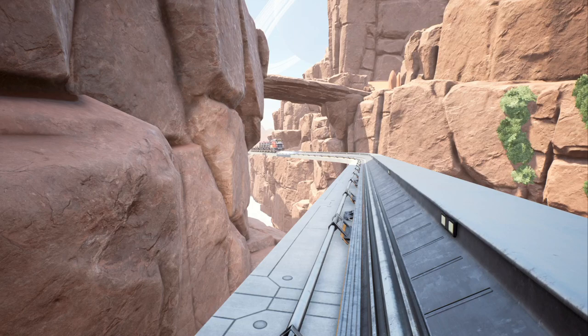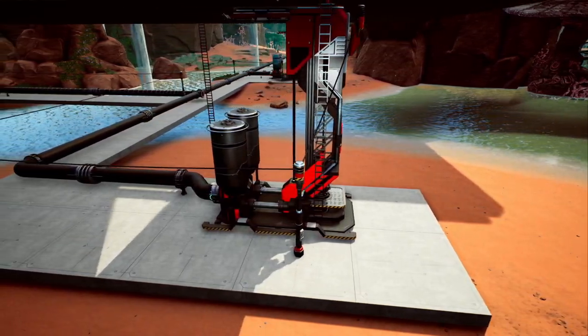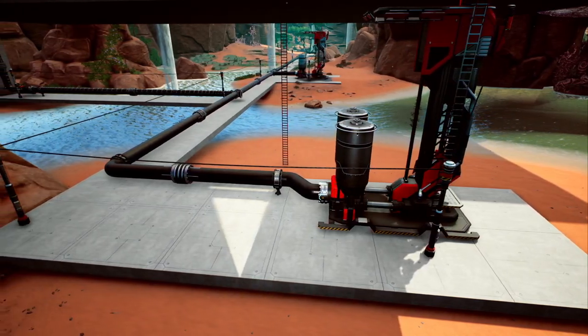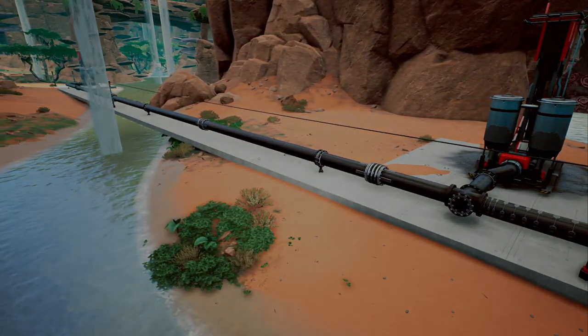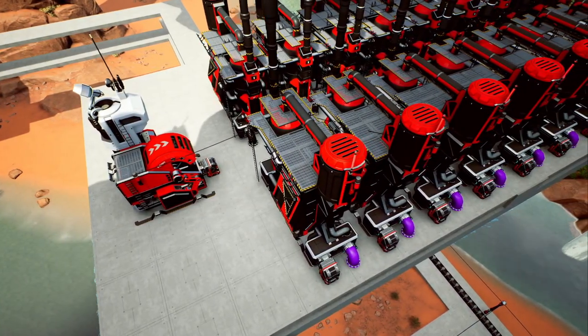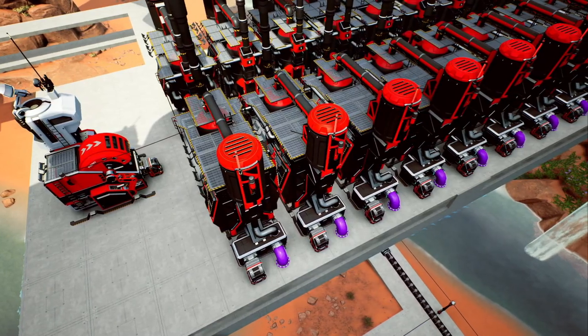We ended up laying the tracks through this beautiful ravine right up to where we were going to build the main power station. I started off by combining all of the crude oil into one line and then feeding that into 20 refineries, all set to the heavy oil residue alternate recipe, making 40 HOR — that's heavy oil residue — and 20 polymer resin per minute.